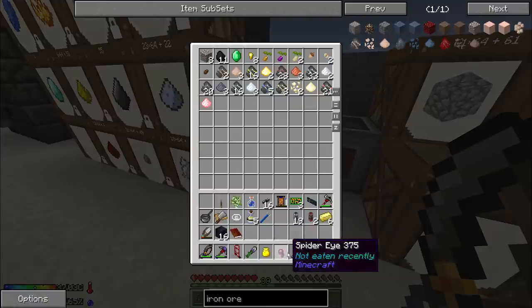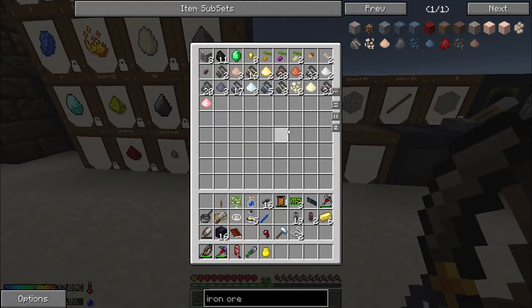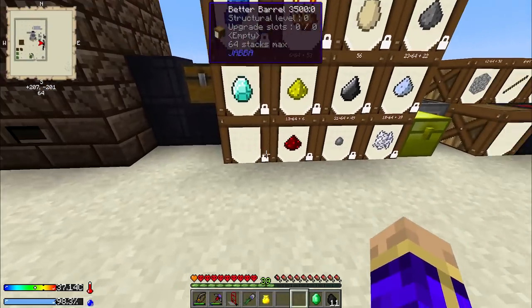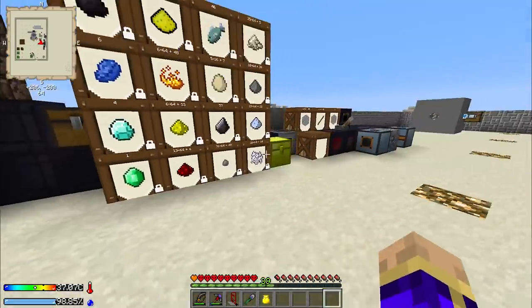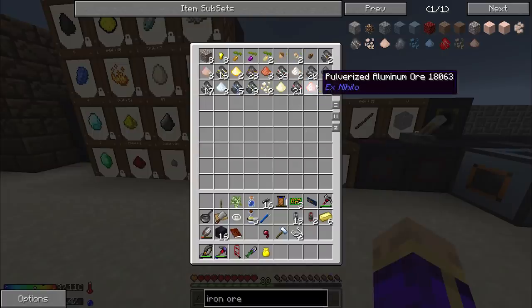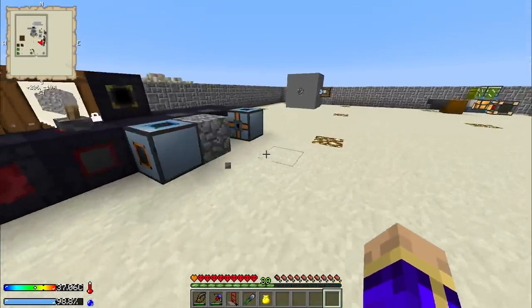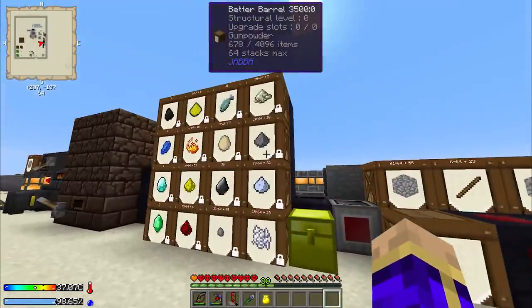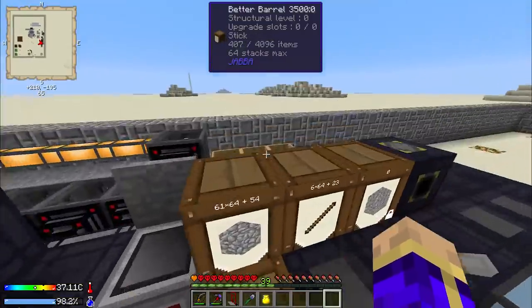I have emeralds and coal coming in - good. Emeralds are going to go in here and coal is going to go up there - and that's all I need to do to make the emeralds and coal automatically sort into the proper spaces. I should never have any more emerald or coal showing up in that chest. I actually built the sorting system to future-proof and it's also expandable - it'll be very easy to add more to that later.